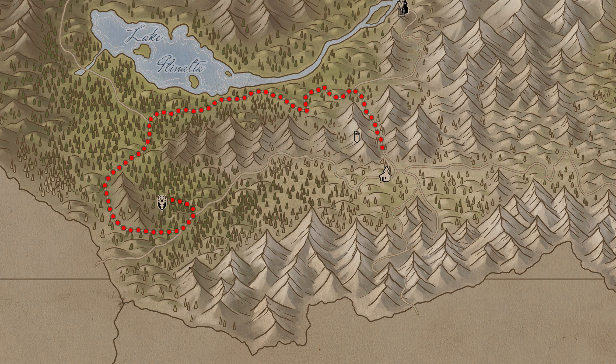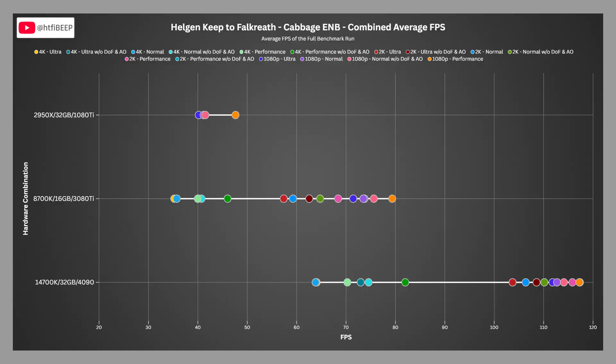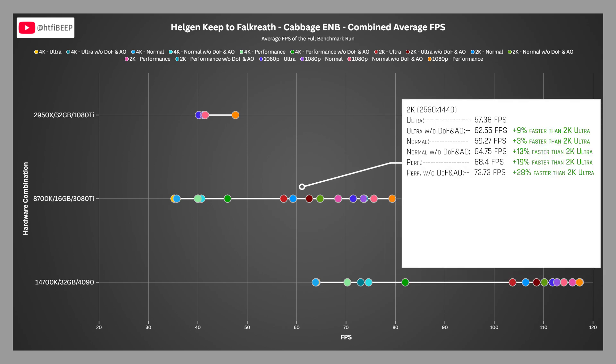We'll start by returning to the first benchmark scenario, which takes us from Helgen Keep along the shores of Lake Illinalta and ending in Falkreath. I have omitted 2K and 4K testing from the 1080 Ti machine due to the degree that performance declined, so those measurements are unchanged from the previous video. At 2K, the 3080 Ti machine scored 57.38 FPS on the ultra profile, 59.27 on normal, and 68.4 FPS on the performance profile — normal being 3% faster than ultra, while the performance profile is 19% faster than ultra.